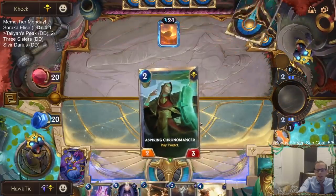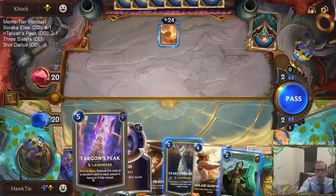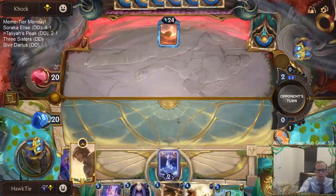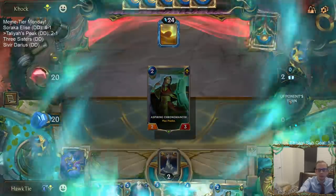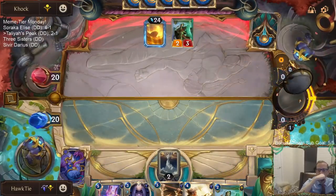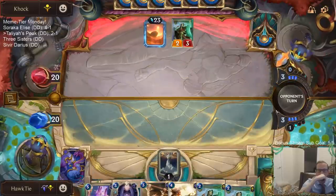I don't know if I should actually play the Star-Tipped Peak on two, or even this Chronomancer. I could save the three spell mana for Hush. I guess I'll play this.